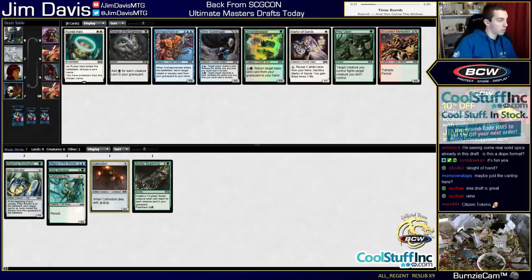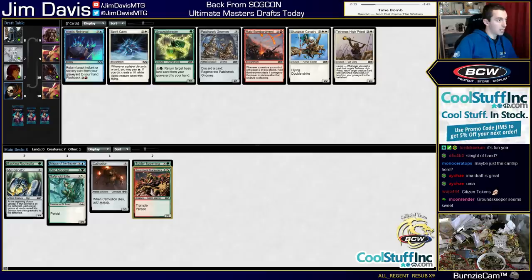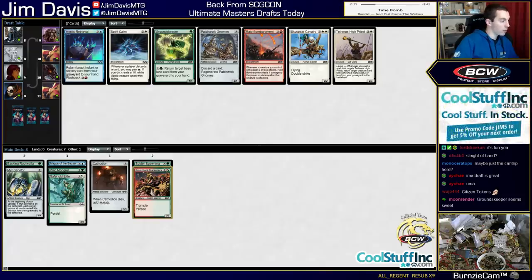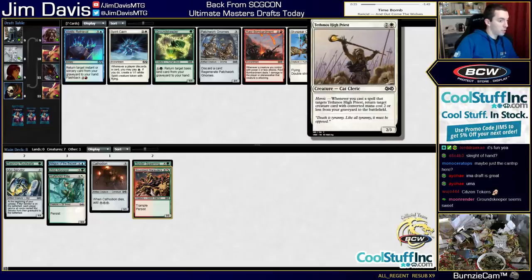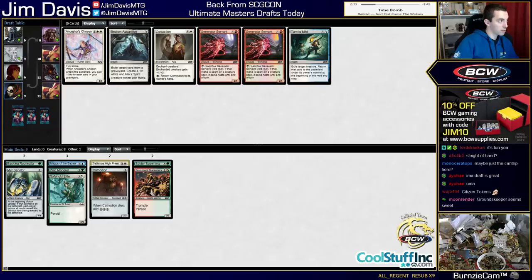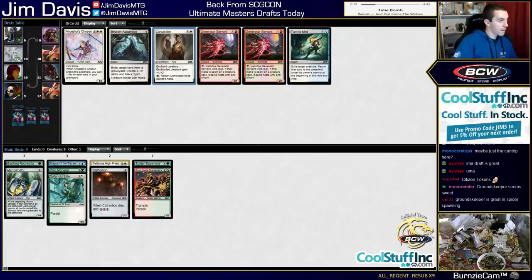I'm not a big Dimir Guildmage fan. Archaeomancer is okay but it's not really where we're at. Mystic Retrieval came back. Patchwork Gnomes came back. Groundskeeper. Spirit Cairn. High Priest of Penance - looks like White is pretty open. Maybe we juke a little bit. This card is really, really good. Patchwork Gnomes I just don't really want. Let's try this. Conviction is also one of the better cards in the Heroic deck - you can keep bouncing it and casting it over and over.